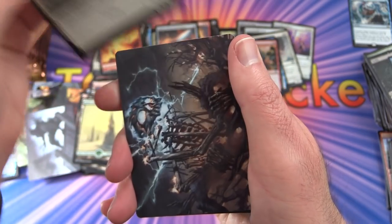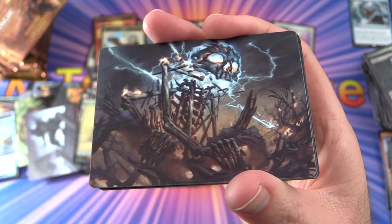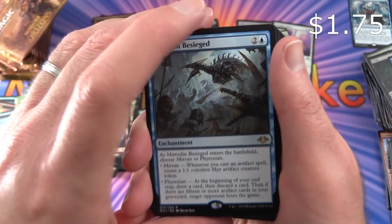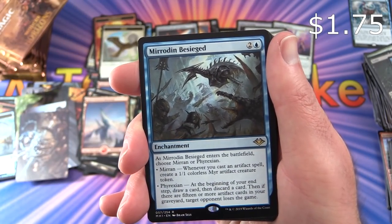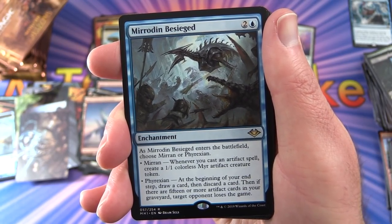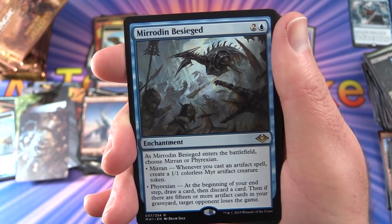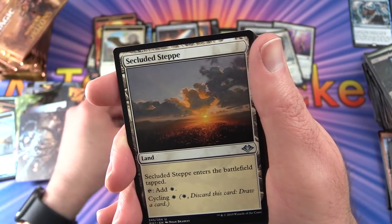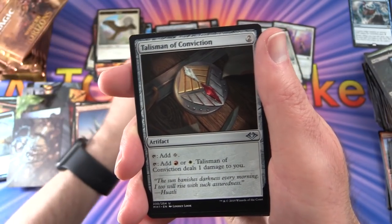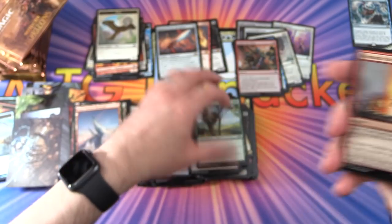Pack 24: Bird token. Snow-Covered Mountain. The rare is Mirrodin Besieged — enchantment for 3: as it enters the battlefield, choose Mirran or Phyrexian. Mirran: whenever you cast an artifact, create a 1/1 colorless Myr artifact creature token. Phyrexian: at the beginning of your draw step, draw a card then discard a card; when there are 15 or more artifact cards in your graveyard, target opponent loses the game. So you build up artifacts for the win condition. Talisman of Conviction and Squirrel Nest — you can create Squirrel tokens, love it!